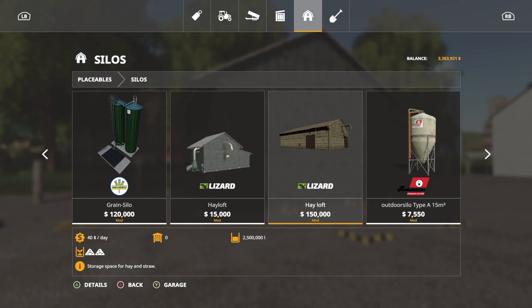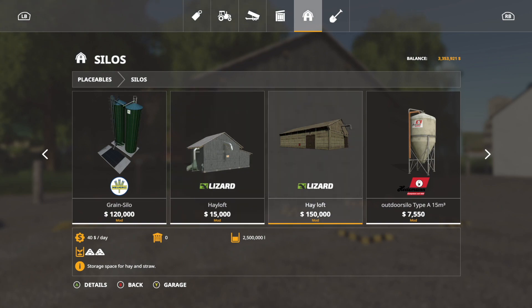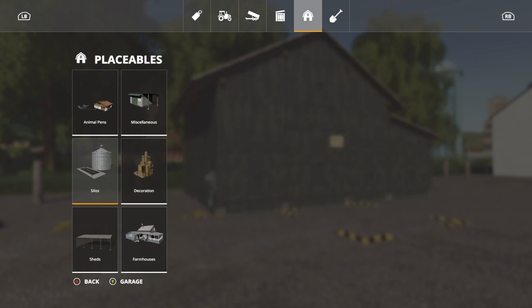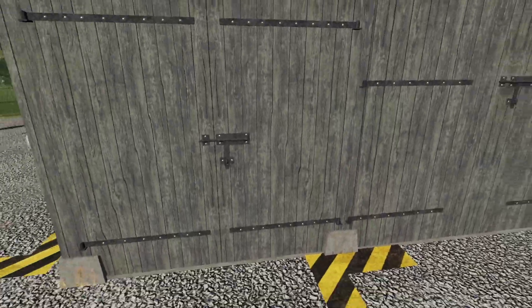If you're on PC, do what I did — go in and change the name of the mod. The one on the right is called fs19_hayloft; I just added another underscore and labeled it 'unsupported.' If you're going to use the new one, keep in mind it holds 250,000 liters rather than 2.5 million liters, so it's within about 10% of the same thing.